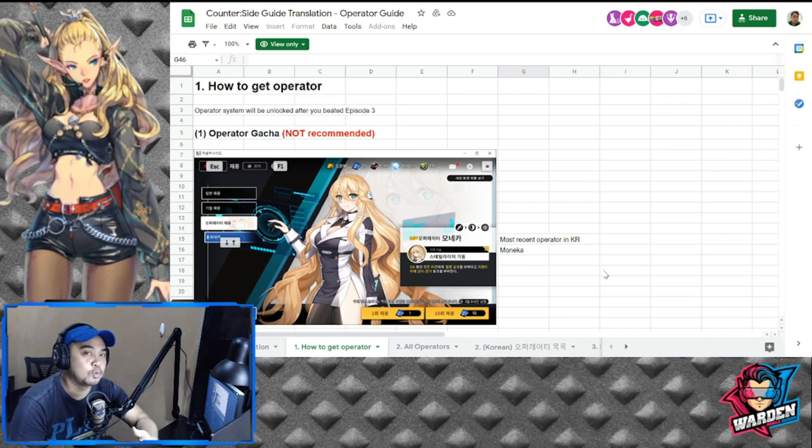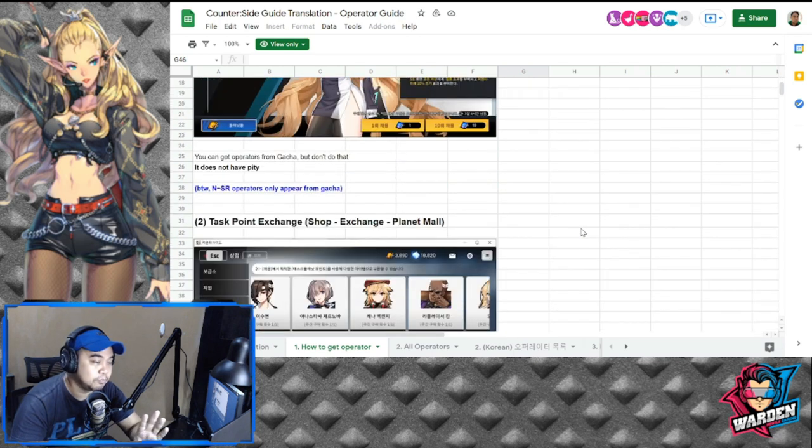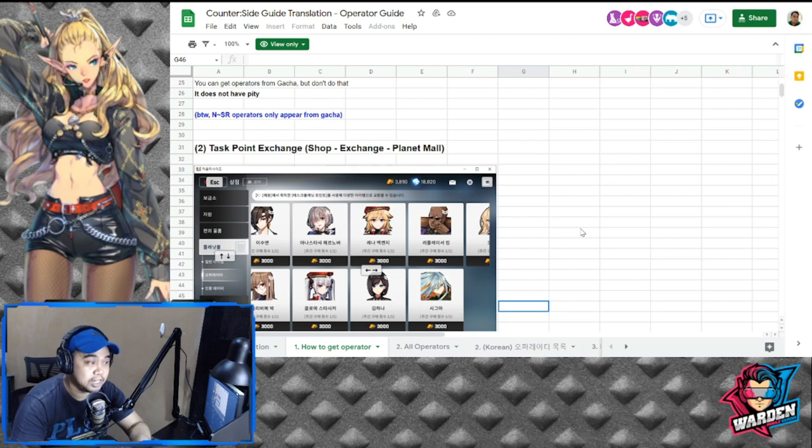There are actually two ways of getting your operator. The first would be operator gacha — it's not recommended because you will be consuming employment contracts. The other way is task point exchange. Your task points increase once you do a summon; one summon equals 10 task points. Unfortunately, I've been spending these already and I have less than 200, I think.